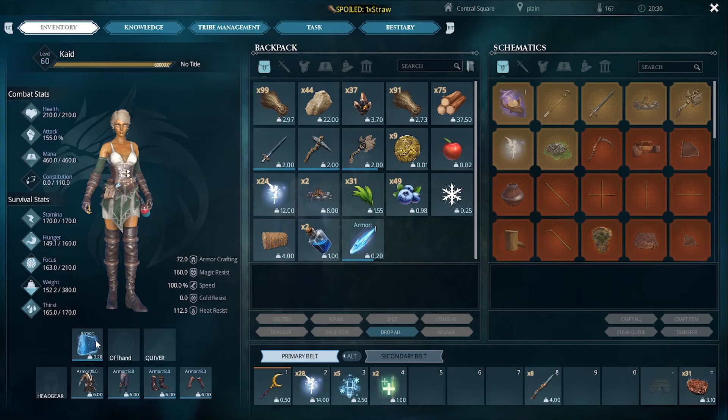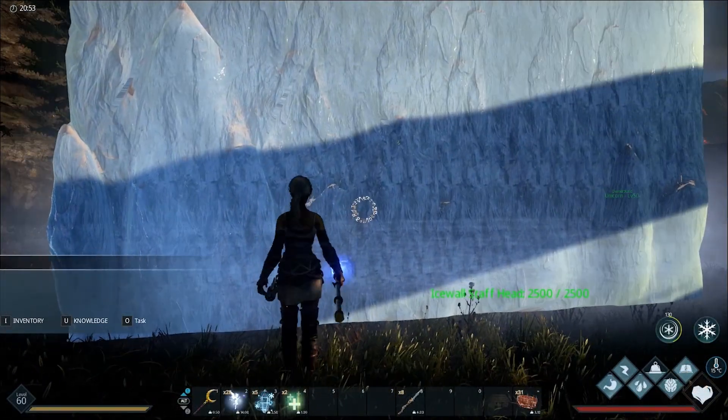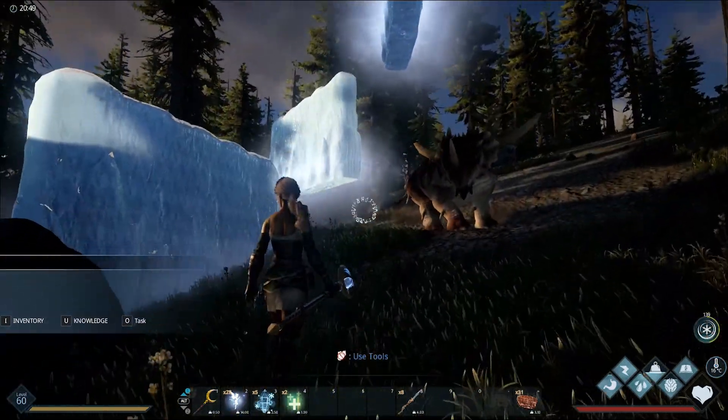At Water Magic Rank 3, you'll unlock Wall of Ice. When cast, this spell creates a wall of ice that will cut off your enemies' movement. This wall has limited health and can be destroyed.